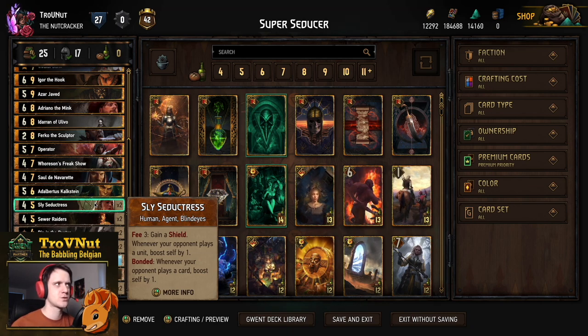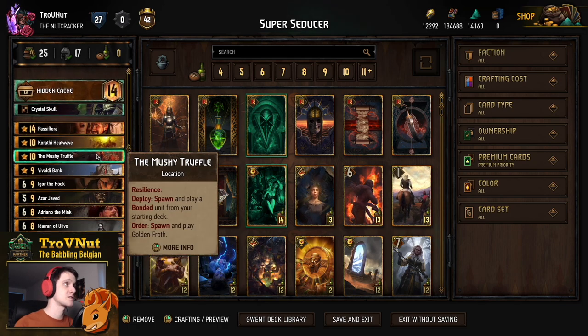Aside from Assimilate, I'm really struggling with that just because they can copy my tactics. Otherwise I've beaten Mages, I've beaten Skellige — both Erekless Flurry and the Druid version. It's just that good because there are a lot of ways those decks play multiple cards in a single round, which boosts every single Sly Seductress. So we're going to be focusing on creating a lot of Sly Seductresses, which means a lot of Blind Eye cards.